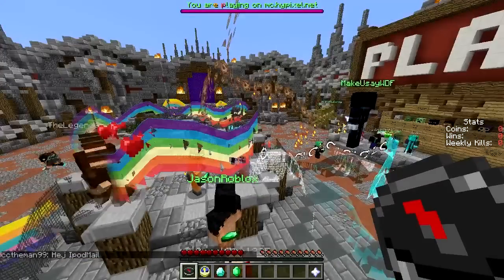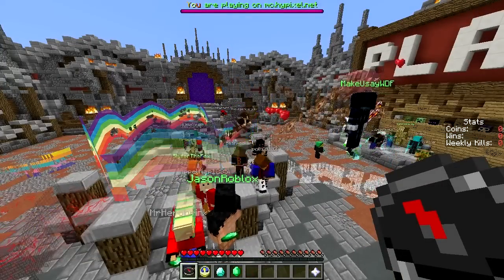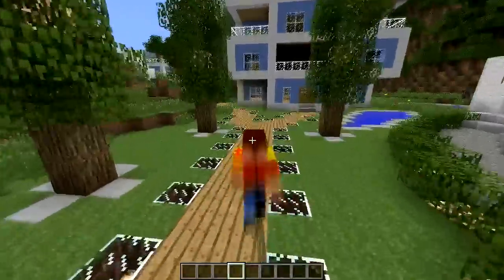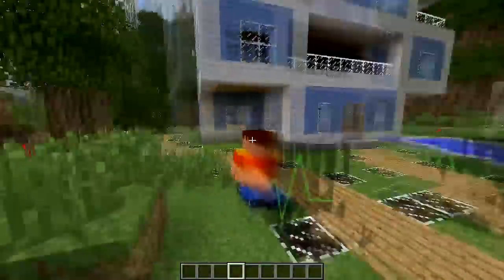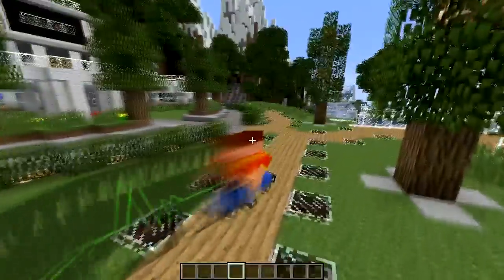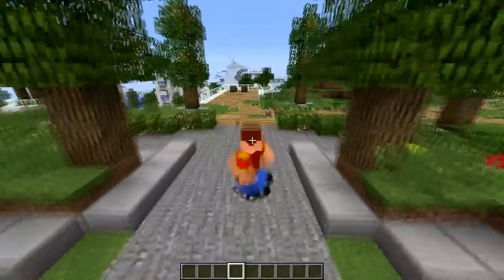I'll switch over to my own world and show you guys what my streak looks like in single player. Here in single player, we're walking in F5 mode and you can see a blurry layer. If we switch over to the side, you can see this is sort of the hearts or beats per minute your heart is beating at.